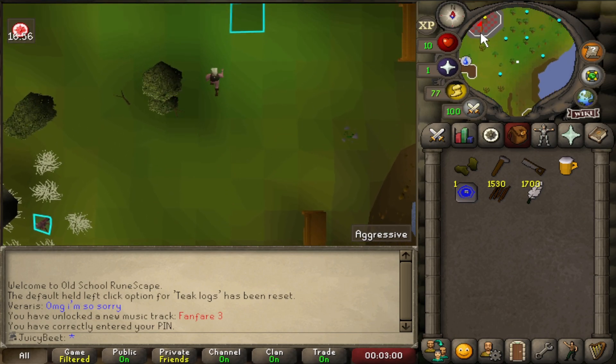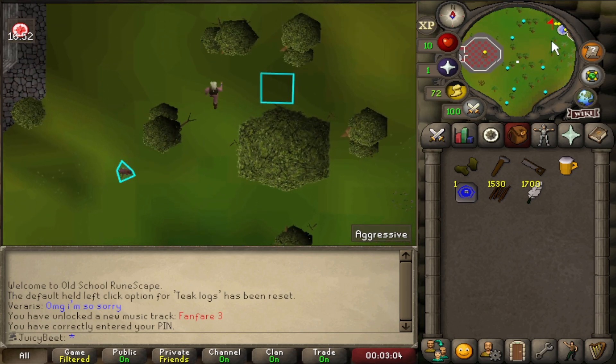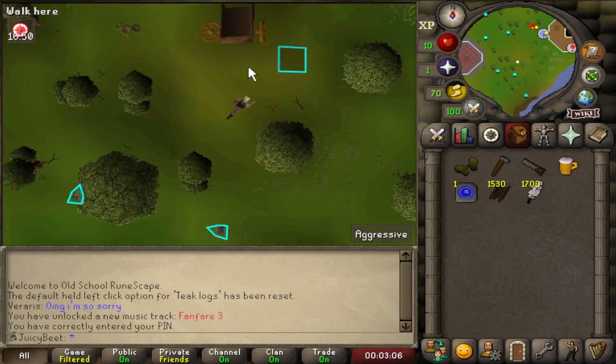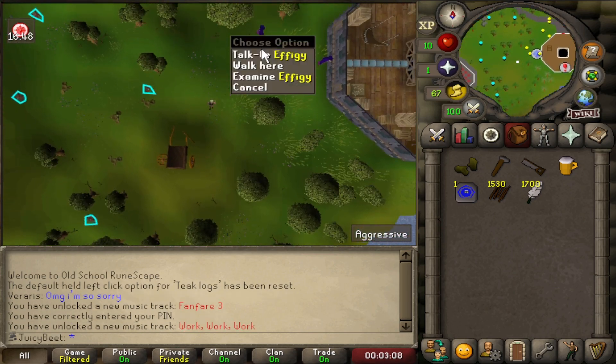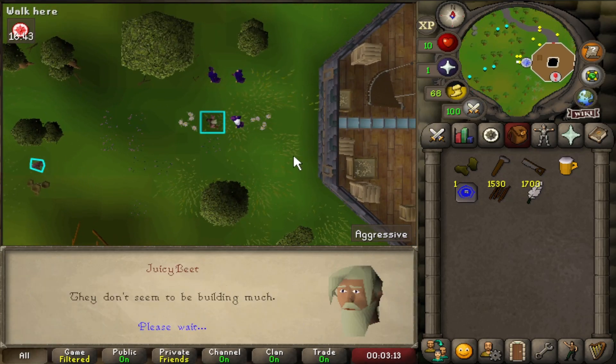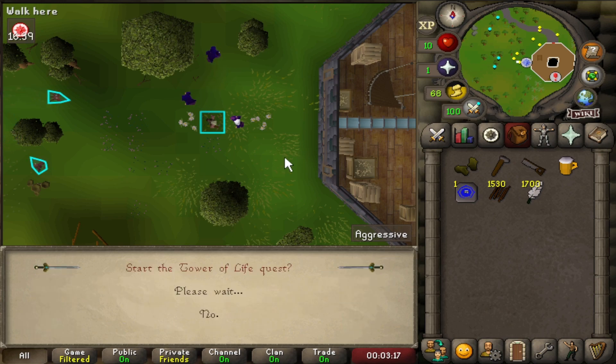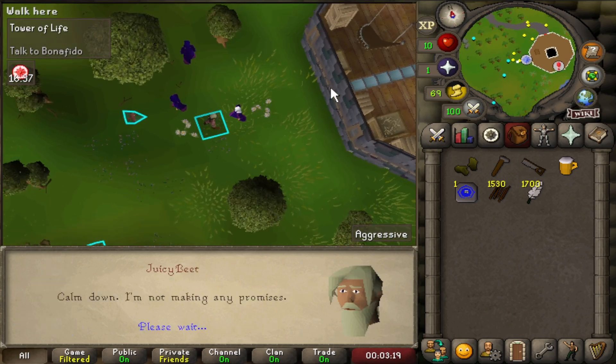I've just done a quick little minigame teleport over to the fishing trawler to get to the other side of the map, and we're just going to do the Tower of Life quest really quick. So that's what the Leather Gloves, Hammer, Saw, and Beer are for, and then a player-owned house teleport to get back across the map later on, and the arrow shafts and feathers are just for a little bit of fletching XP while we're running around the map.